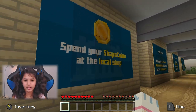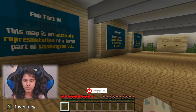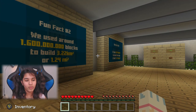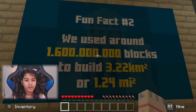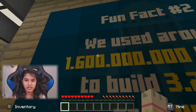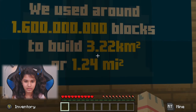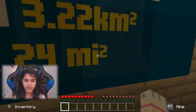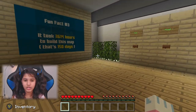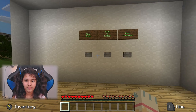Okay guys, we're in and there are a few fun facts telling us what we can do: spend your shape coins at the shop, which can be earned with time trials and hide-and-seek, and use bus stops to travel to special locations. This map is an accurate representation of a large part of Washington DC. They used around one billion six hundred million blocks to build it — 3.22 kilometers or 1.24 miles — and it took 150 days.